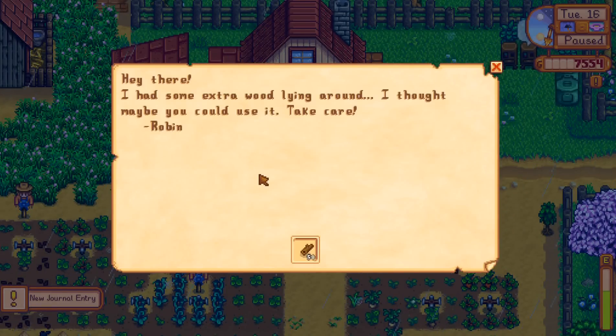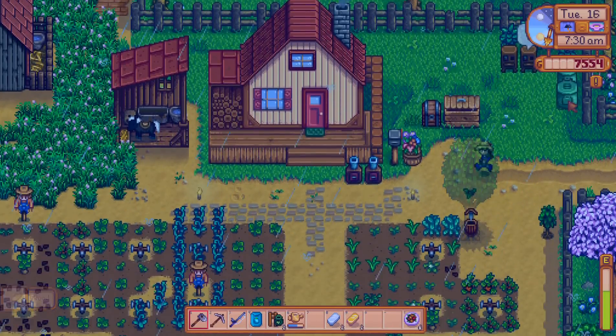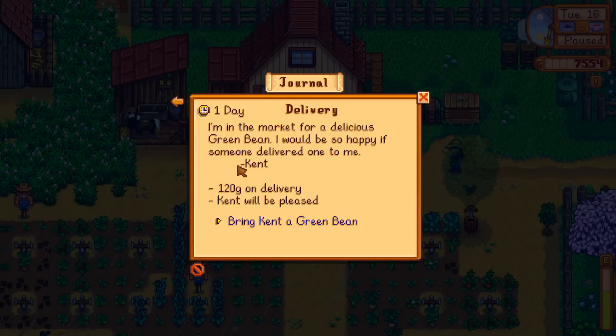There's a note: 'Had some extra wood lying around, I thought maybe you could use it. Take care.' Thank you, Robin — I could make a whole chest out of that! Mr. Qi has just sent us a challenge to reach level 25 in the Skull Caverns. I have no idea who Mr. Qi is, but we're definitely going to have to go to the caverns today. Oh yeah, and Kent needs that green bean.